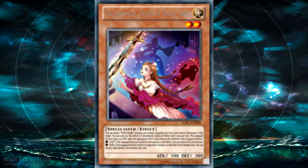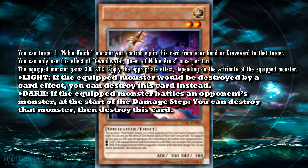The name is Gwynnefar — that has to be some kind of typo, that's crazy. Anyway, it's a Spellcaster, Light, Level 2, 300 Attack, 300 Defense. You can target one Noble Knight monster you control and equip this card from your hand or graveyard to that target. The equipped monster gains 300 Attack. Apply the appropriate effect depending on the attribute of the equipped monster: Light — if the equipped monster would be destroyed by a card effect, you can destroy this card instead; Dark — if the equipped monster battles an opponent's monster, at the start of the damage step you can destroy that monster, then destroy this card.